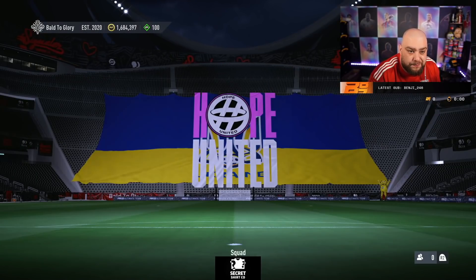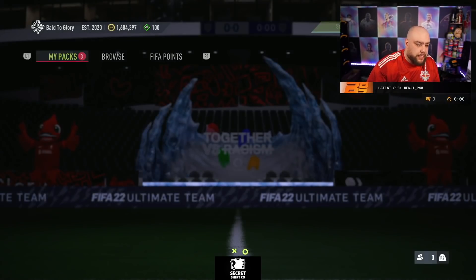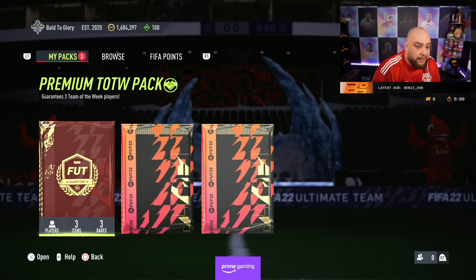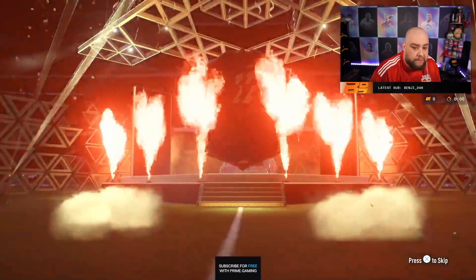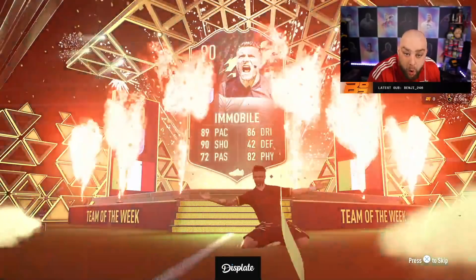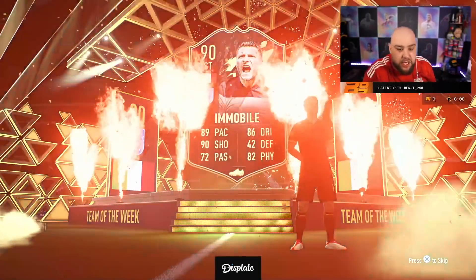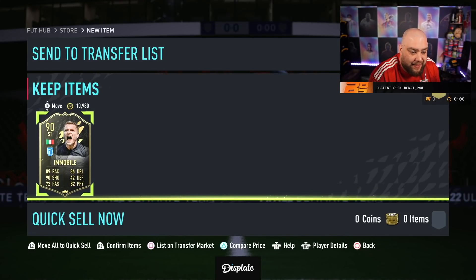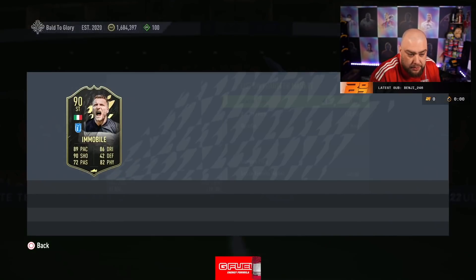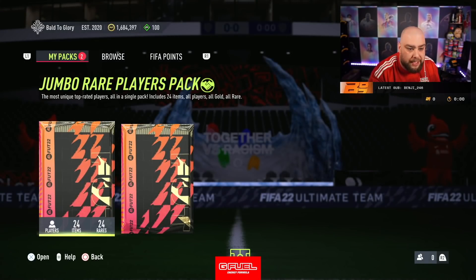Let's see what Reds we get in the team of the week pack. It's Mbappe - I'm keeping it. Italian striker - a 90 rated in-form! Last week we got 91 Sterling, and we get 90 Immobile. We take that! He is fodder but we'll keep it - 90 rated in-form, it's very nice. Jumbo Rare Player Pack - hit me with some Captain Luck. No Captain Luck, now we just wait for the SBCs and stuff. Saliba, then the usual suspects which is straight fodder.